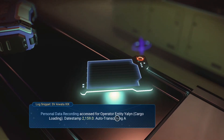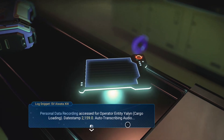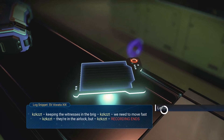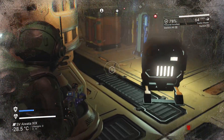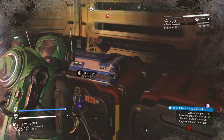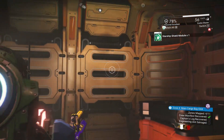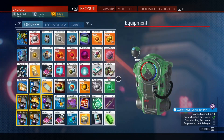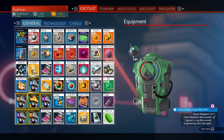'Personal data recording. Access for operator entity Yalyan, cargo loading. Data stamp 2159. Auto transcribing audio: Just keeping the witnesses in the brig. Need to move fast. They're in the airlock.' Recording ends. The stories for these are all procedurally generated, so it's actually pretty interesting and cool that they decided to make a procedurally generated storyline.